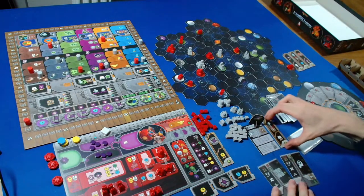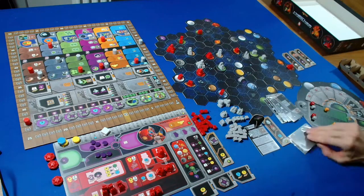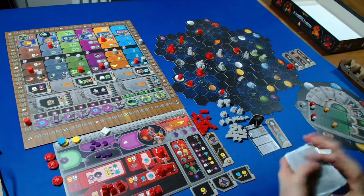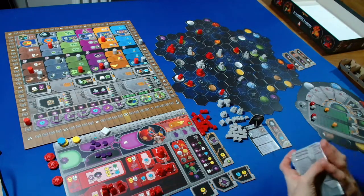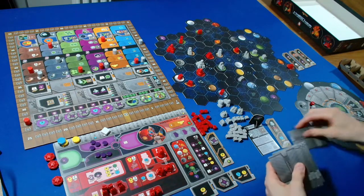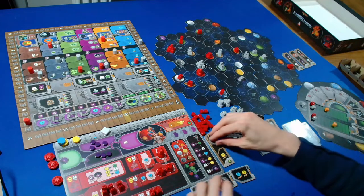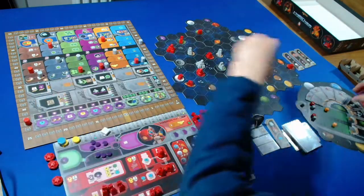The Automa passes, taking the middle round booster. We give them one more card, they keep the first player marker, and we shuffle for them. I don't think there's anything else to do this turn, so we tidy up and I'll take this round booster.